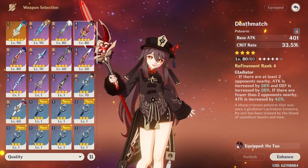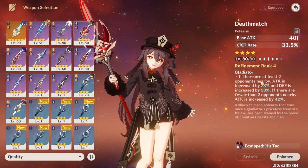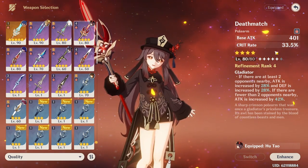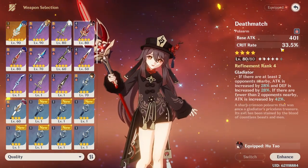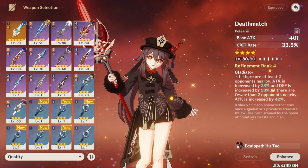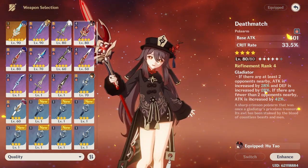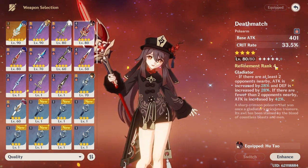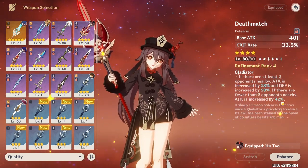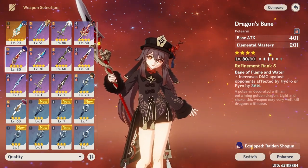Starting off with weapons — Staff of Homa, which I don't have, is her best in slot. It gives HP by 20% and crit damage by around 88%. Moving into four stars, she can use Deathmatch, which gives crit rate, and the passive increases attack by 20% and defense by 28%. I have it at R4, and if there are fewer than two opponents nearby, attack is increased by 42%.